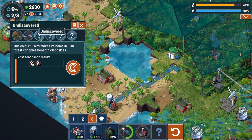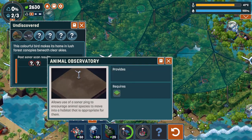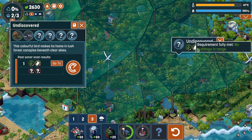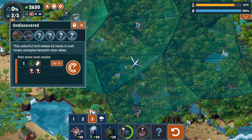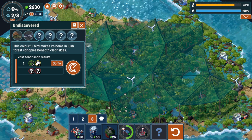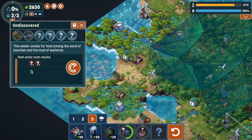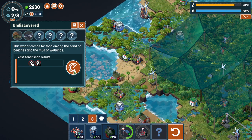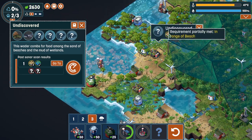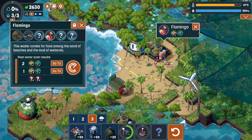It is gorgeous to see the coral reefs come back to life. Next we need a colorful bird that makes its home in lush forest canopies beneath clear skies, and we need no human structures present. I don't think we've got that yet — we still have a toxin scrubber over there. So we're going to look for this one once we have removed the shade cloth, the poles, and the buildings. In the meantime, we can look for a wader that combs for food among the sands of beaches and the muds of estuaries. We're going to look for them here. And we have found them — we found flamingos!